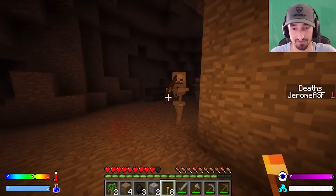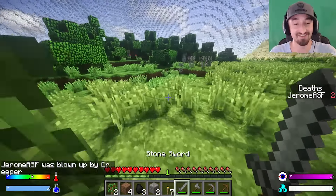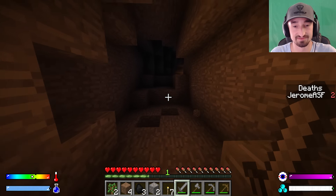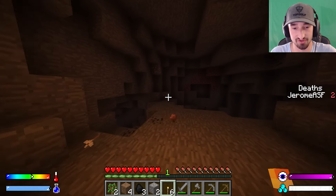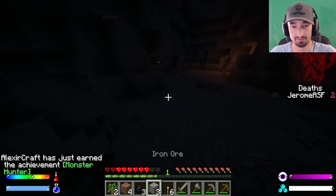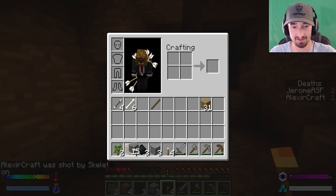Jerome discovers that holding a torch works like a real-life torch — it actually gives off light. Then chaos erupts: skeletons are everywhere in the mineshaft. Jerome shouts that they're all around, and blood appears on his screen from taking hits, which makes it harder to see — a realistic blood-overlay effect.